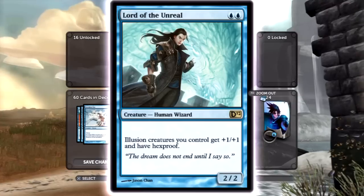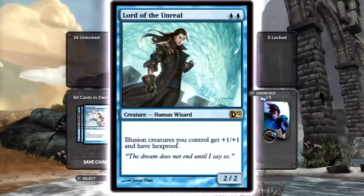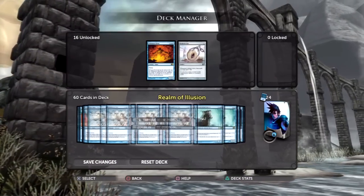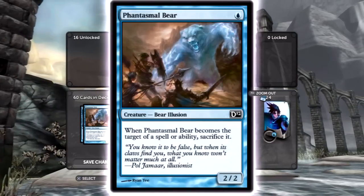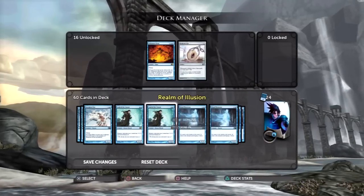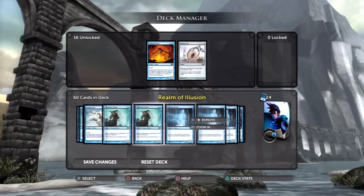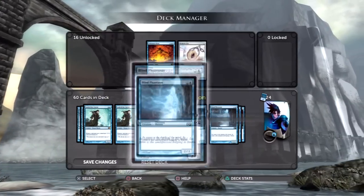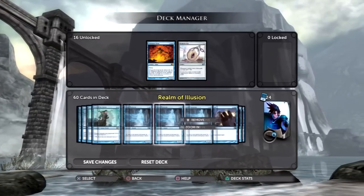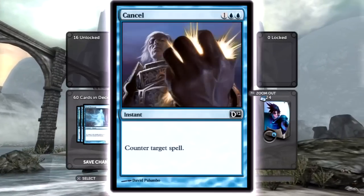If that's all this card said it would be in the deck, but then the last three words make it super amazing: 'and have hexproof.' That basically means nobody can target your illusion creatures. This creature is a human wizard, not an illusion, so it won't buff itself — well, it will get plus one plus one, so that point is moot. But the key thing is: if your creatures have hexproof, they can't be targeted, so they can't be forced to sacrifice. Then Blind Phantasm — three cost for a two-three; it's in the deck because it's an illusion, buffs Crovian Mist, and it's a low-cost creature you need for aggro.